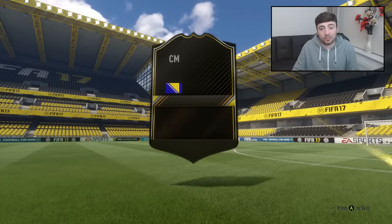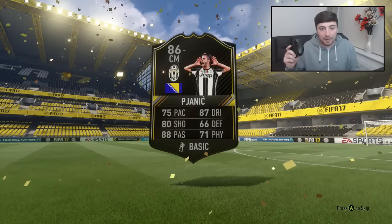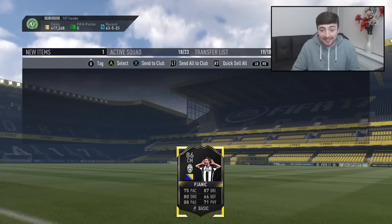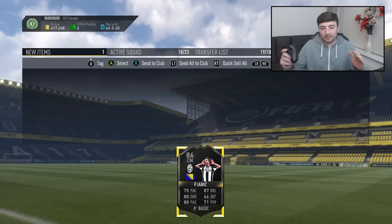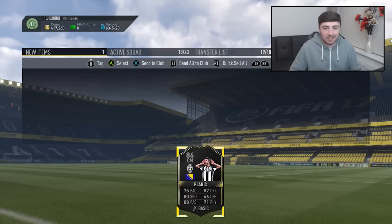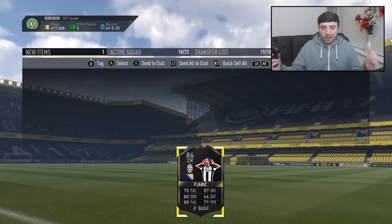We get Pjanic! That's one I completely forgot about - 86-rated. By the dynamic image he's already had an inform. I'm definitely going to keep that card 100%. He has 88 passing, 80 shooting and 87 dribbling. I don't use the Italian league very often in FIFA, but that'd definitely be a card I'd want in my club. Checking his price - Pjanic's ones to watch card is going for around 120k. I'll definitely use it if I go Italian league.